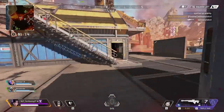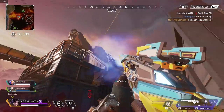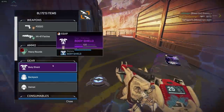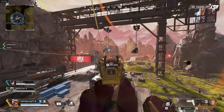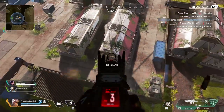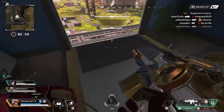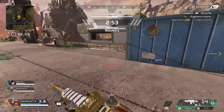The reason that Mirage is so weak is that he's an independent character. What I mean by that is every other legend has something to benefit the team — like Watson, who can protect the team with her fences and heal their shields. Gibraltar has his bubble, which allows him to res faster and lets teammates heal faster inside it. And even Octane, who you might not think has a team-based ability, has his jump pad, which adds depth to the team. Whereas Mirage doesn't have anything like that.